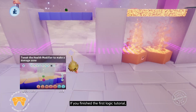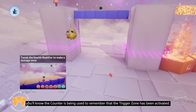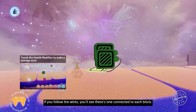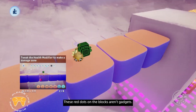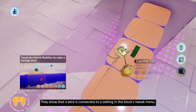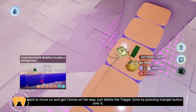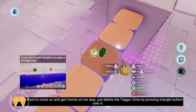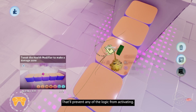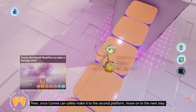See what's causing it? It's that trigger zone. When Connie activates it, the bridge collapses and there's no way across. If you've finished the first logic tutorial, you'll know the counter is being used to remember that the trigger zone has been activated. If you follow the wires, you'll see there's one connected to each block. These red dots on the blocks aren't gadgets. They show that a wire is connected to a setting in the block's tweak menu. Explore the logic for yourself, or if you want to move on and get Connie on her way, just delete the trigger zone by pressing Triangle over it. That will prevent any of the logic from activating. Then once Connie can safely make it to the second platform, move on to the next step.